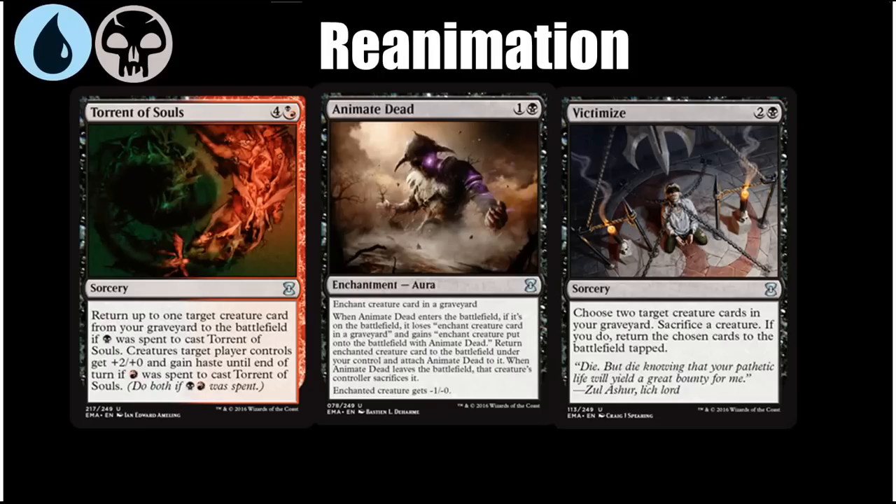Animate Dead is highly efficient — for two mana you get to bring back a creature from either graveyard. It does give a minus one to the creature, and if Animate Dead gets blown up your creature also dies, but that's not the biggest setback and it's an amazing way to reanimate creatures. Then there's Victimize, which requires you to have another creature in play to sacrifice, but you lose one creature and get two back from your graveyard. If you're really getting there on this deck, Victimize is going to have some big blowout turns. It's important to note they're all uncommons, but a lot of other decks aren't going to be that interested in Victimize or Animate Dead, so you do have access to them.